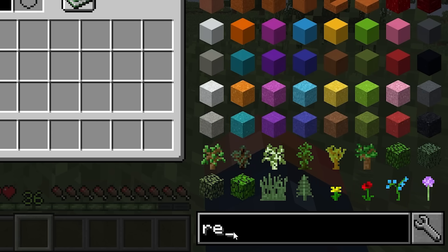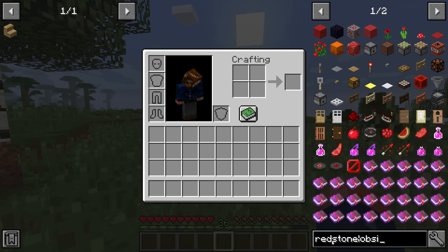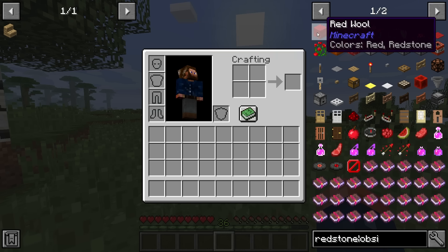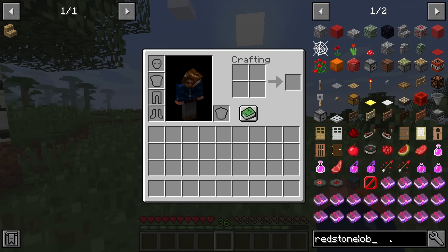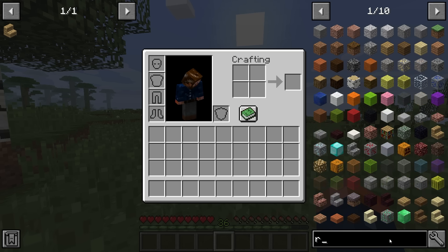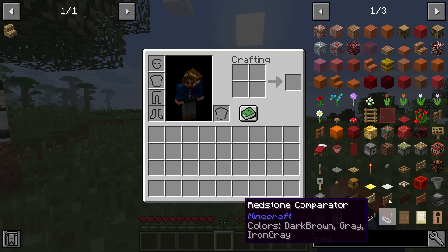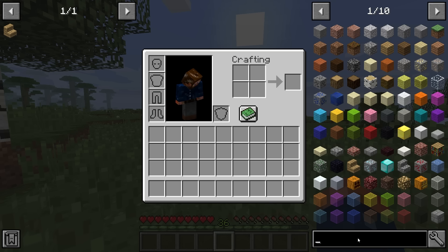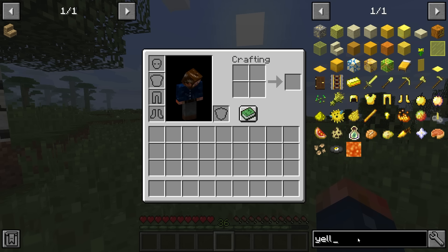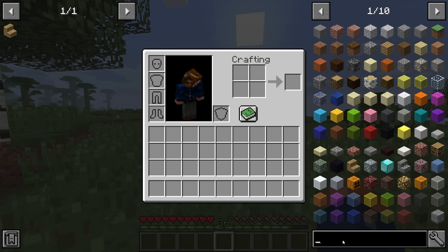Another way to search is with the vertical bar '|' so you can search more than one item at once. For example, searching 'redstone' and then adding '|obsidian' gives you both redstone and obsidian results. You can also shorthand searches — typing 'red' will eventually show redstone, so you don't have to type out the full word.